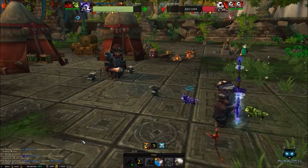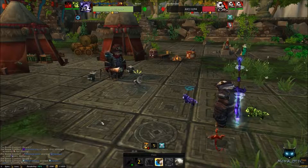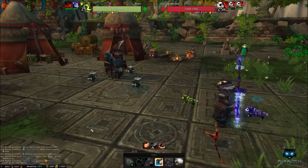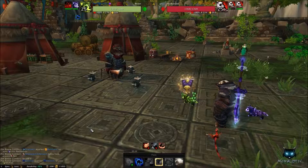When this happens, bring in your Foul Pup next. Start by casting Crouch, followed by Howl, and then continue with Diseased Bite until you defeat the current pet.